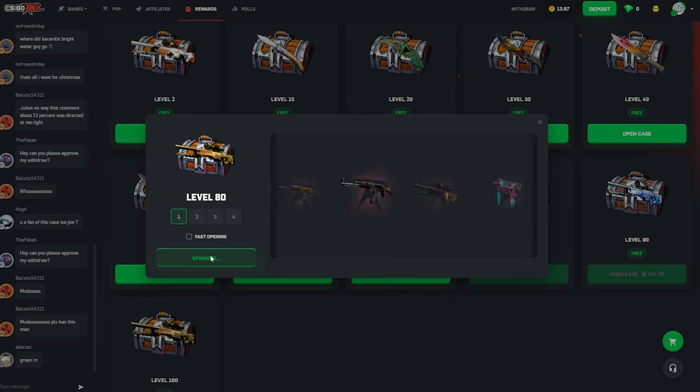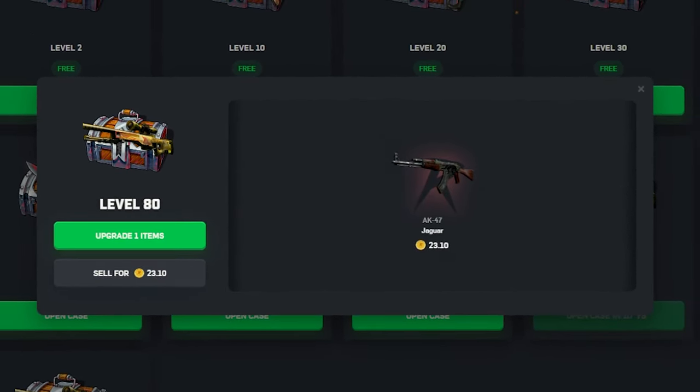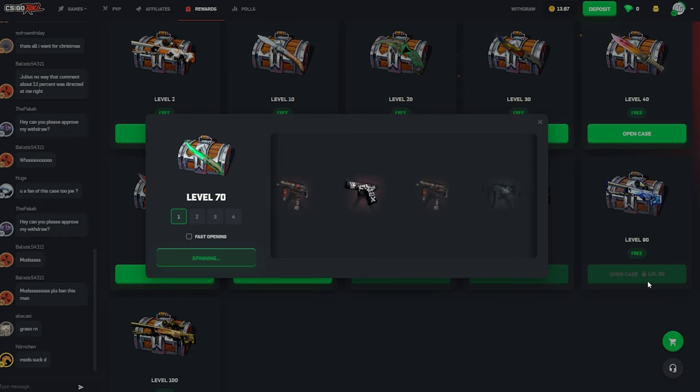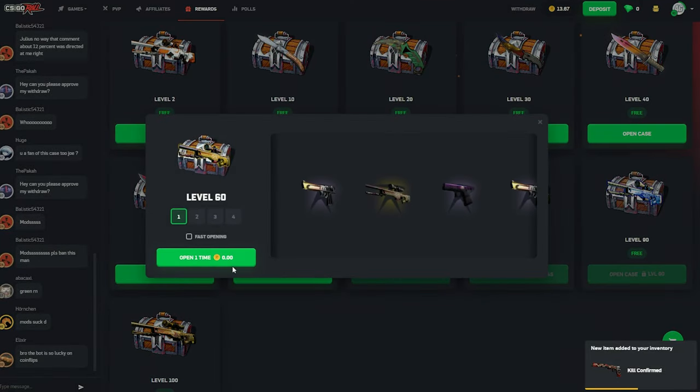Without further ado, let's just get into it. Starting off with a Level 80 case — hoping this is actually good and we get 20-something coins. Hell yeah, 23 coins! That's a good start to the day, no doubt. Let's hopefully get like a flip knife here. I will take it — yes sir, nice!